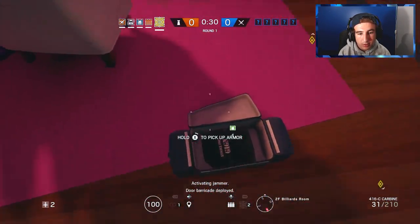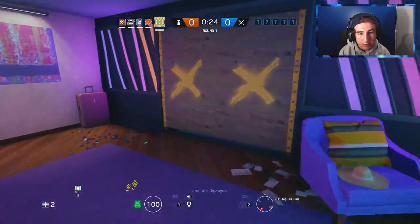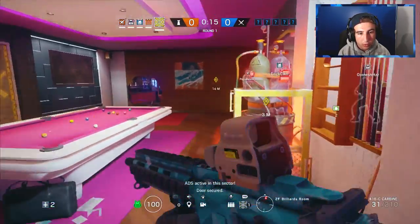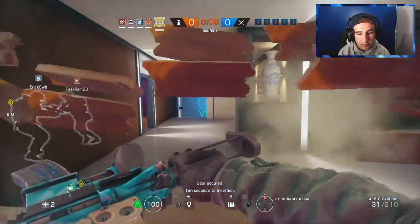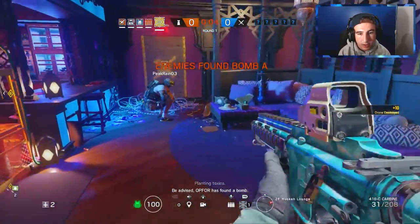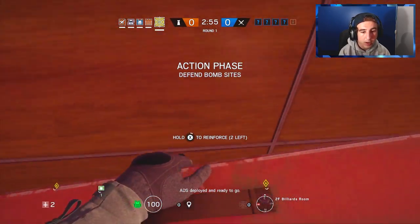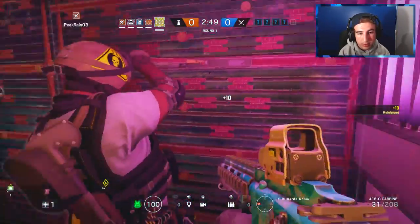See if we can get MVP. Put some barbed wire down, put the ADS down, hopefully get a good game. The last couple games — I'm still in my placement matches — you either have really good teammates or really bad teammates, because no one's really ranked yet. I'll put the other ADS right here, reinforce these two walls, find a spot, hold an angle, get some kills. One of their teammates disconnected, that's always a good sign.